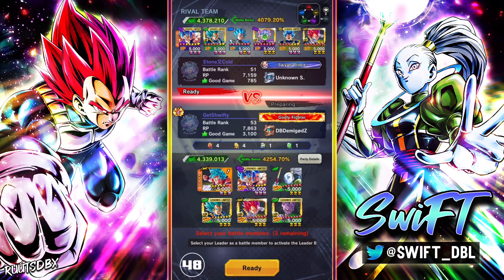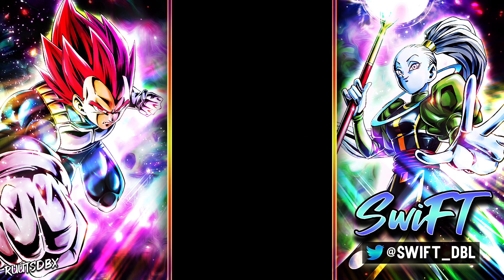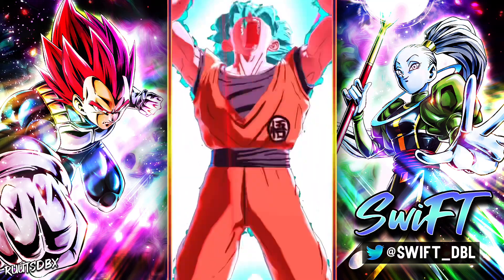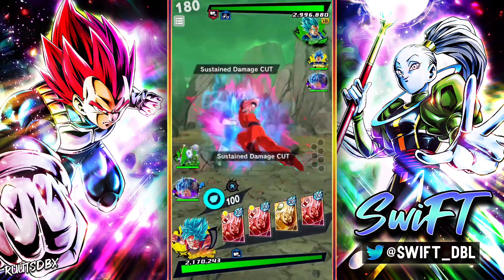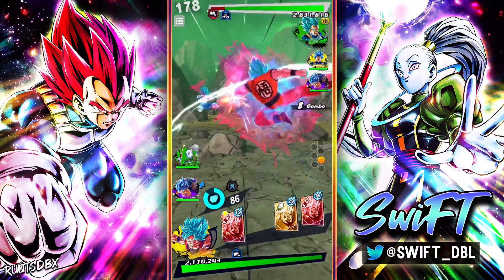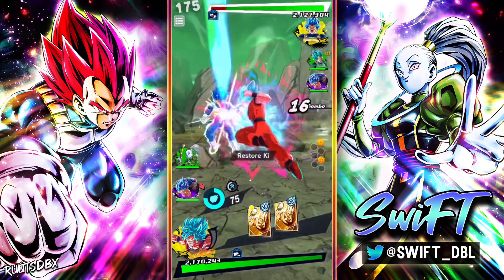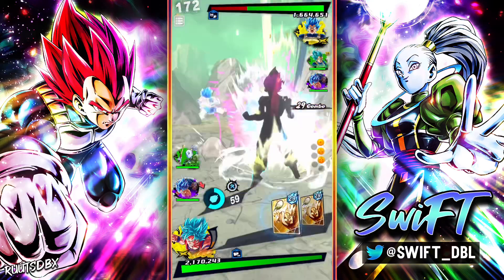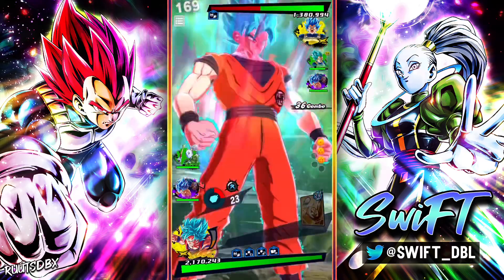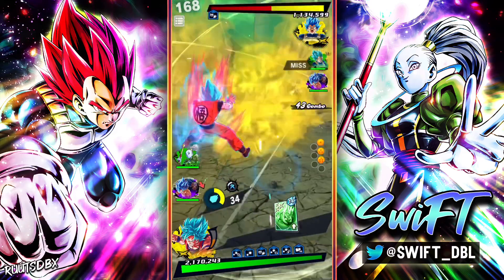We got another God Ki team — man, I love seeing all these God Ki teams. It feels like it's been a minute since God Ki's even been on the radar in the meta, and now we're seeing them all over the place, which is really cool. I feel like starting off the match with a tackle is a strategy — almost the same as Fat Boo sealing your strike cards. It's risky, not something I want to do every time, but definitely a tool you can use.